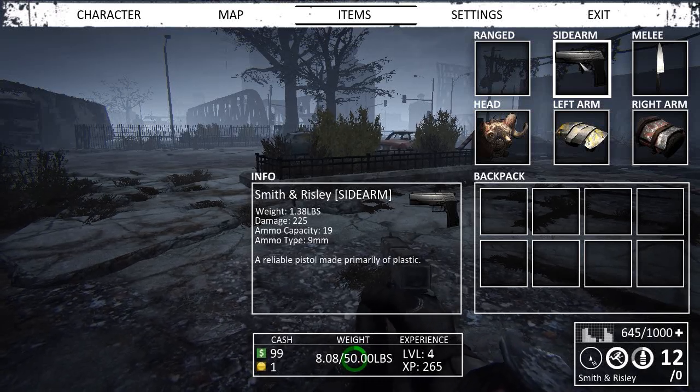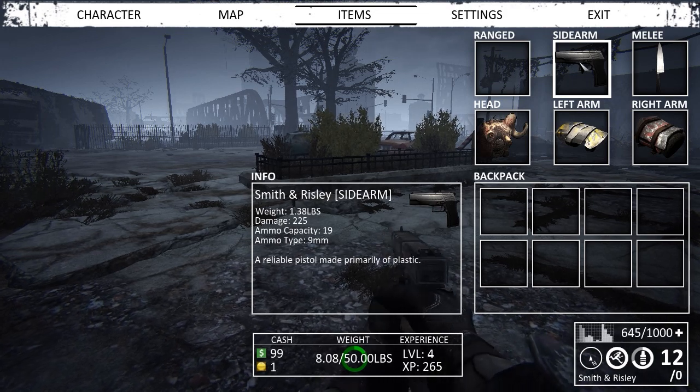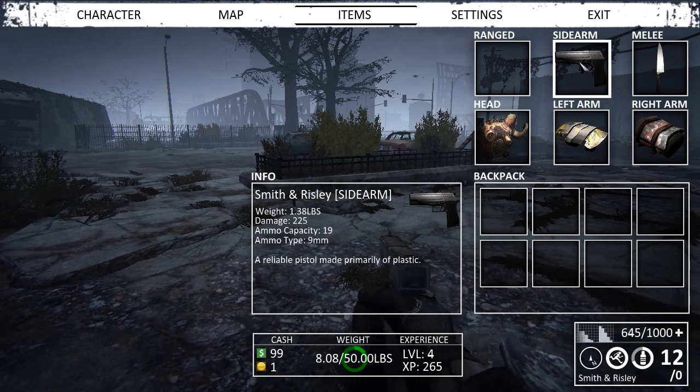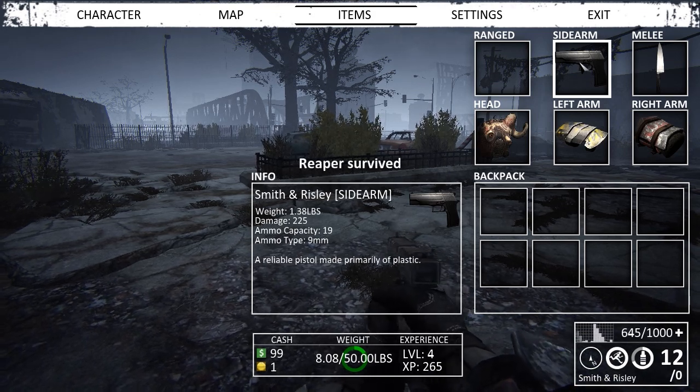Hello guys, it's Andrea and today we'll take a look at all the weapons of Nether. This one is a Smith and Riser, which is a light sidearm with good damage. You will find it everywhere on the map — it's really easily found, also the ammo type.